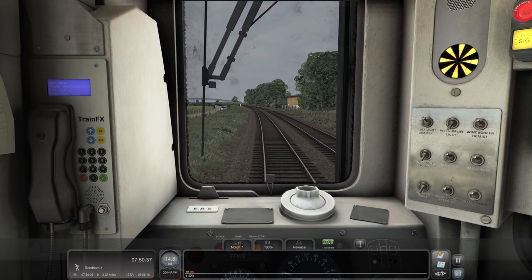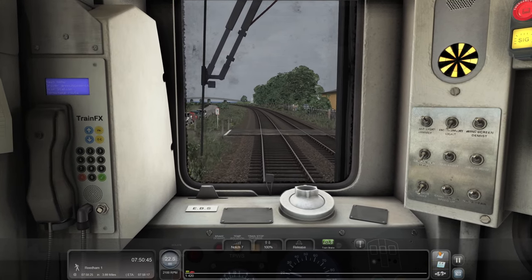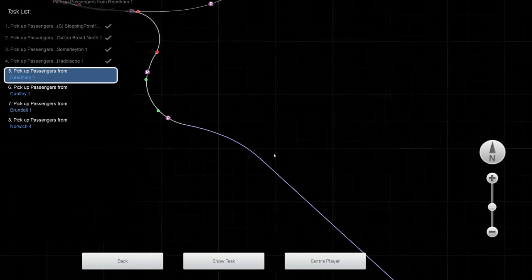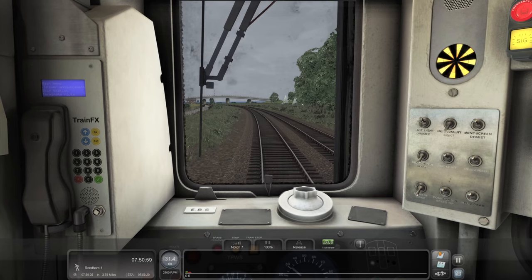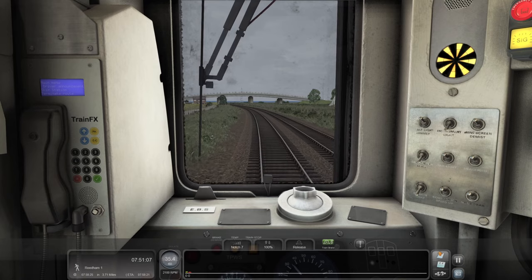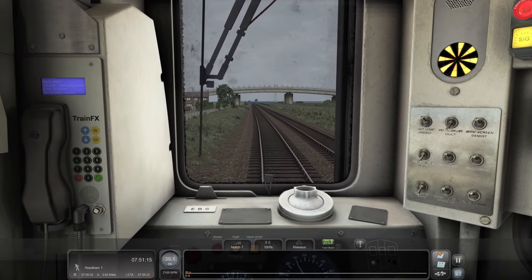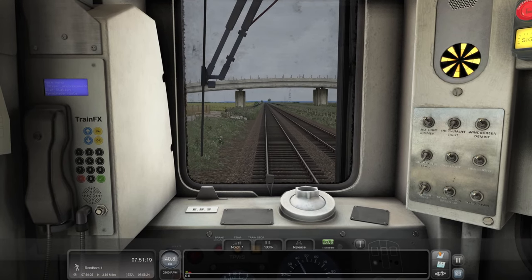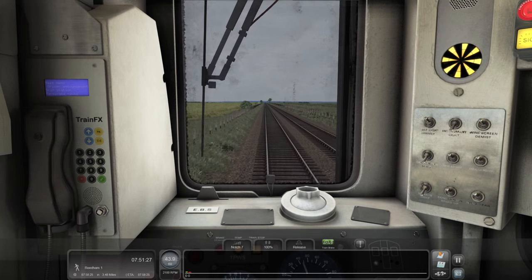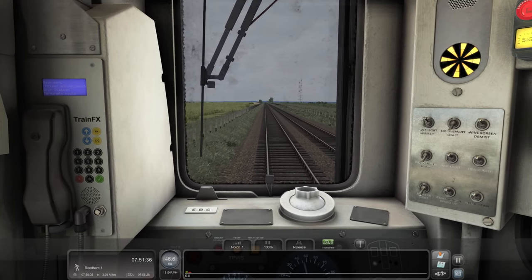Did we get a nice tick for that? We certainly did. Reedham, our next stop. I think it's reading where we join the line from Berney Arms, because there are two ways to get from Great Yarmouth to Norwich - either via Acle or via Berney Arms. This is of course the Berney Arms run. Berney Arms being that tiny little station - it's quite famous actually for being just essentially this tiny little shack of a place. I think it does have a shelter, but it's absolutely tiny - you can't even fit a full carriage up.